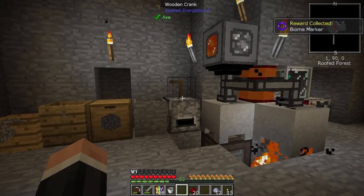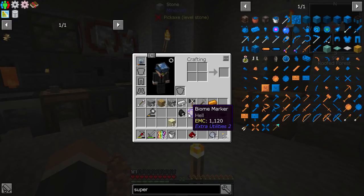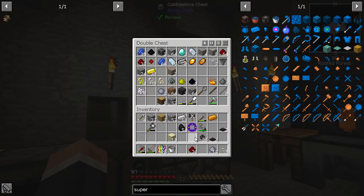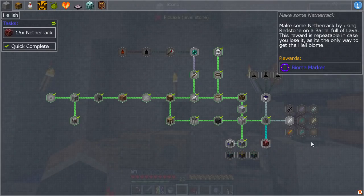We get a biomarker! This is the hell biome. In this little section it says make some netherrack — the reward is repeatable in case you lose it, as it is the only way to get the hell biome. So I may need to make hell in order to do things, but it doesn't really give us any more information. We can also make better cobblestone and end stone.